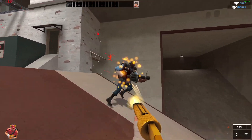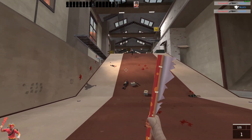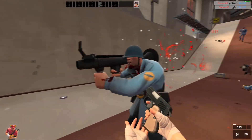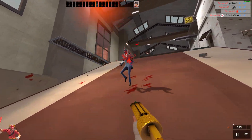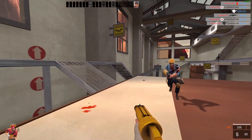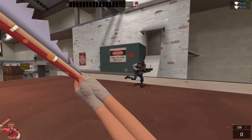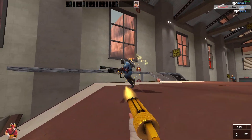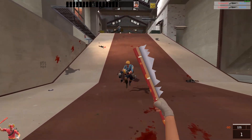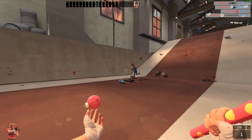The Wrap Assassin is the best scout melee of all time. It is essentially kind of the Boston Basher and the Sandman combined, which are both niche weapons, but the Wrap Assassin just has so much potential that not many people really understand. The good advantage it has over the Flying Guillotine is that it is a melee, so you can use the Wrap Assassin with, say, the Mad Milk, so you can potentially heal while bleeding an enemy. You can do it with the Boston Basher, but it's much easier to do it with the Wrap Assassin. There's just so much combo potential that the Wrap Assassin has.